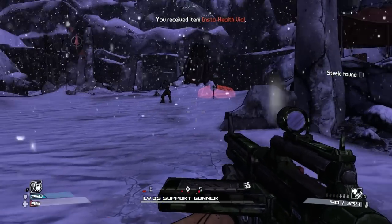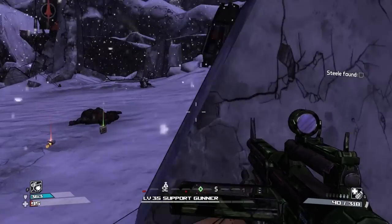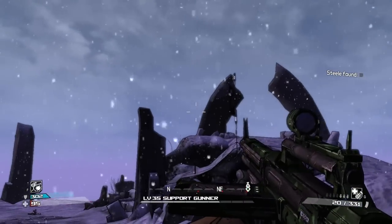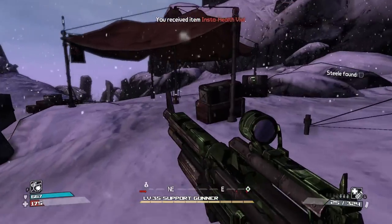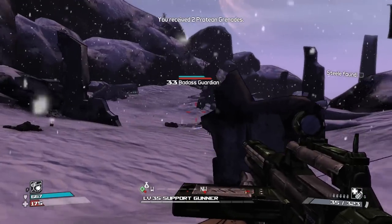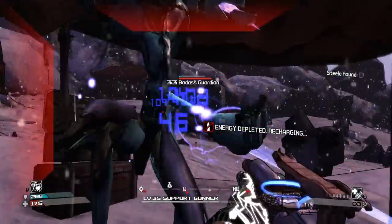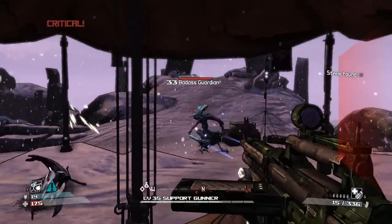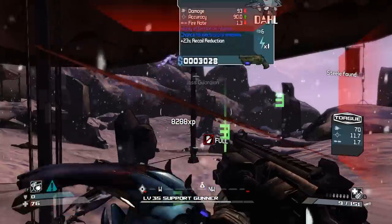One annoying thing about this: right before you go into the final boss fight, there are no health booths. I'm gonna check if there are — there might have been one right there, but there are no health booths or vendors or anything like that. So you're going into the final boss fight with whatever health and shields you have. There was me just thinking the shotgun sucked, but it did a pretty good job on a badass guardian, which was annoying the crap out of me. So he got the shotgun to the face.